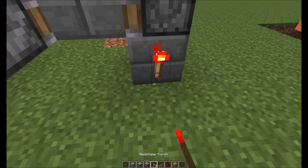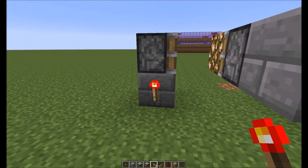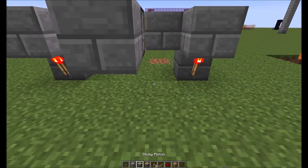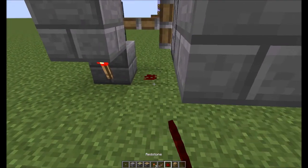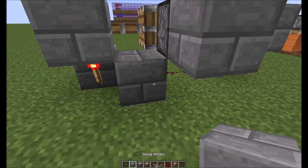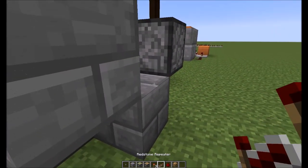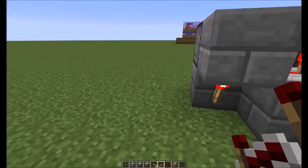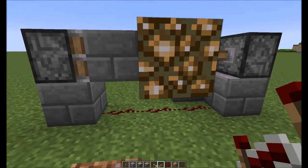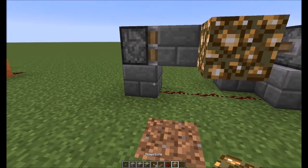Now let's get the redstone done. You put a torch there and there, you're gonna put a block above them, and then you're gonna place redstone dust underneath — boom, boom, boom — and redstone here. You don't actually need that one. Put a repeater going into it, so this is gonna be your actual input right here.